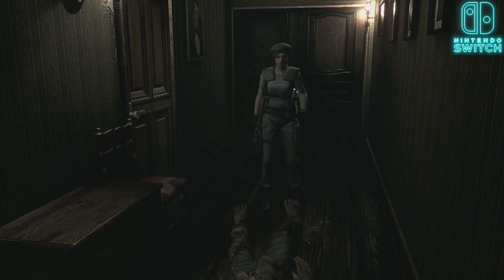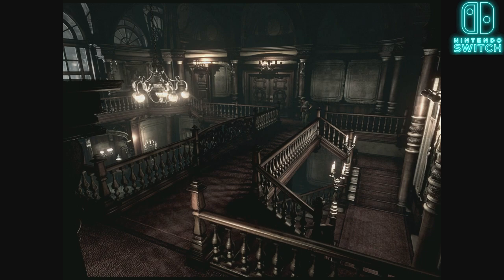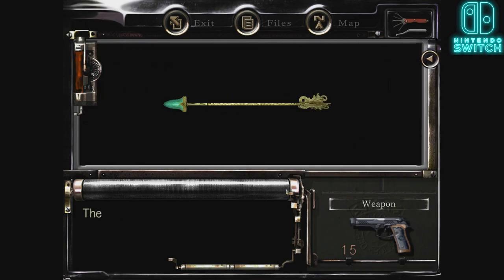Personally, the 16x9 mode is a little bit disorienting, but I think for people who want that format, that's fine. You also have the classic control layout that requires you to hold a run button, or the modern one which already does that for you. I think either is fine — it's kind of nice not having to press the run button when you're not walking in this game at all.